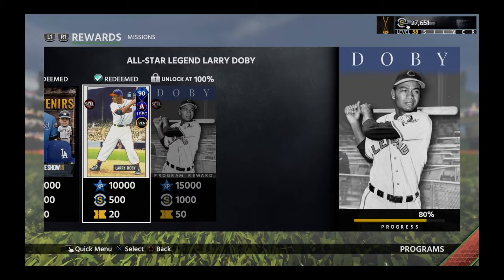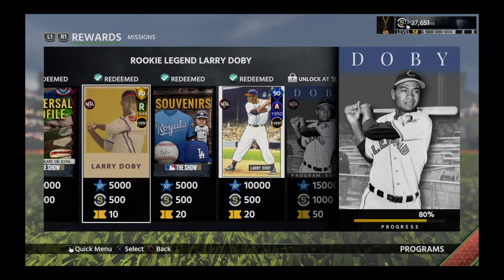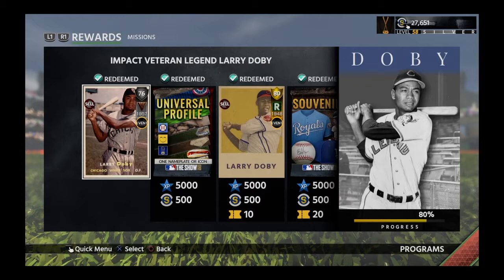The new mission says 'first home run of the decade' — tally one home run with all-star legend Larry Doby in a Diamond Dynasty game. That's pretty easy. So to finish off the Larry Doby program, all we need to do is hit one home run with that beautiful card. I could probably hit two or three in one game. Let's back up my talk and I'll be back.